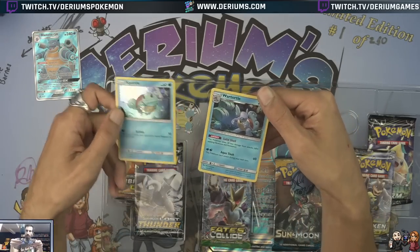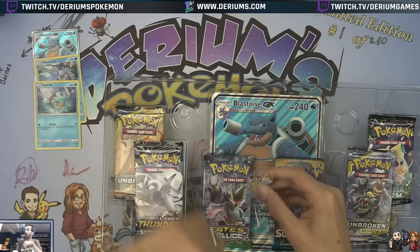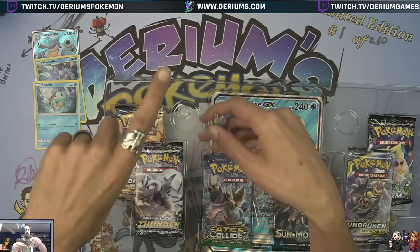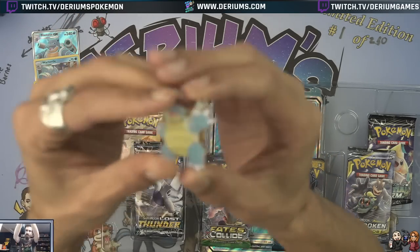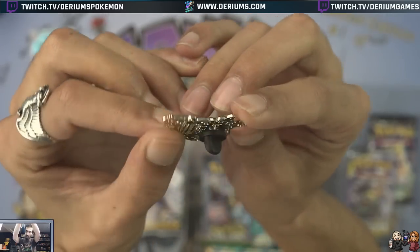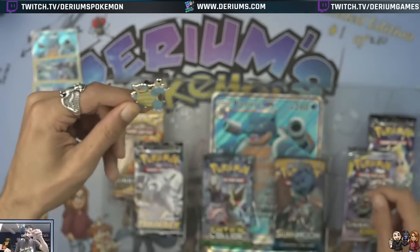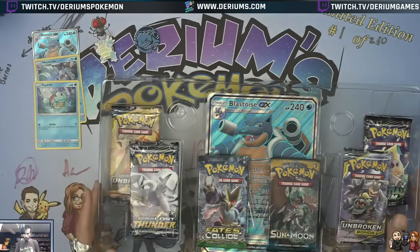And you got the Squirtle in the water. In our Pixelmon server right now — we have a Minecraft Pixelmon server which is in beta testing, should be open to the public in a few days — Squirtle was the one that I picked. Here's the stunning pin. Let's see how stunning this thing is. It's actually pretty sweet. These pins are always awesome, so props to Pokemon on that one.